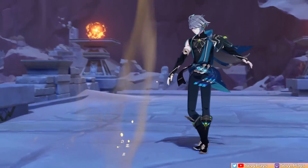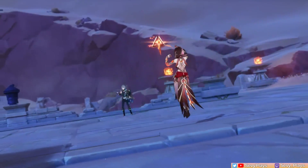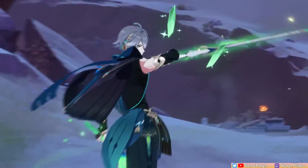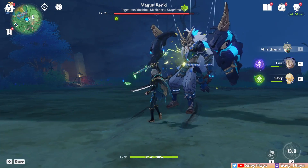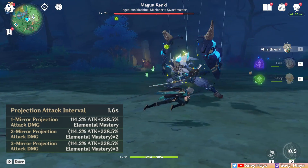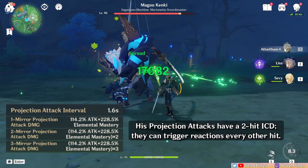Let's recap what the importance of his mirrors are and why maximizing their uptime is one key aspect to mastering his playstyle. Aside from having Dendro infusion when a mirror is active, Alhatham also does projection attacks whenever he does auto attacks. The number of hits a projection attack does corresponds to how many mirrors there are. With a maximum of 3 mirrors, each projection attack does 3 hits. More hits means more damage and more Spread reactions that can be triggered.